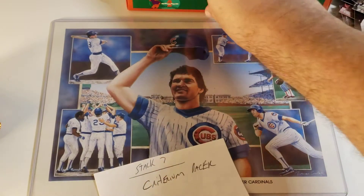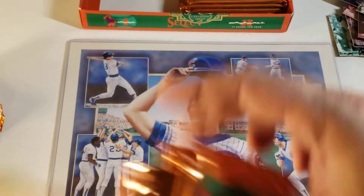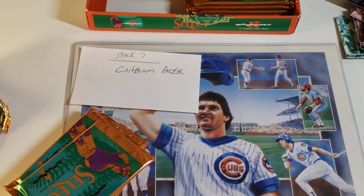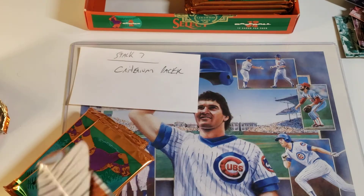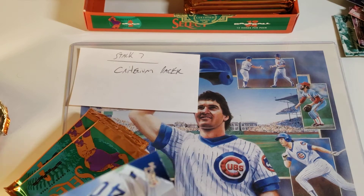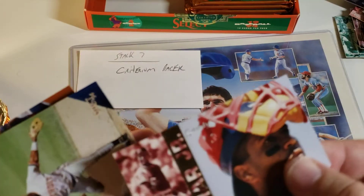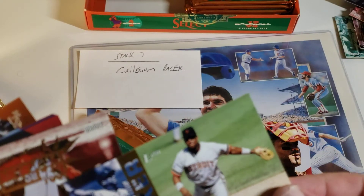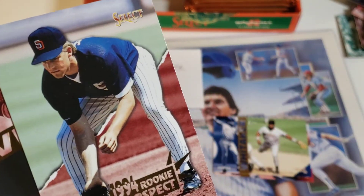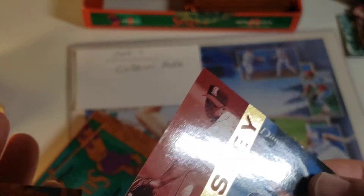We are now on to stack number seven — second to last — the one and only Criterion Racer. Cool guy, I see him in numerous chats. Let's pop this open. Matt Williams it looks like in the back there. Roger Selkid again unfortunately. Henry Rodriguez, Andy Benes, Sandy Alomar Jr. — that's a cool card, it had a lot of color to it. Lou Whitaker — we'll put that in the hit pile. Jorge Fabregas, Tim Naehring, Glavin, another Swindell, another Gracie, and then Matt Williams, yep.